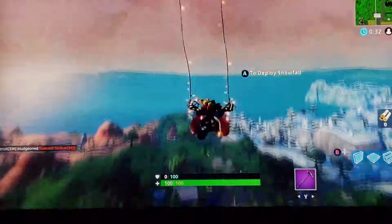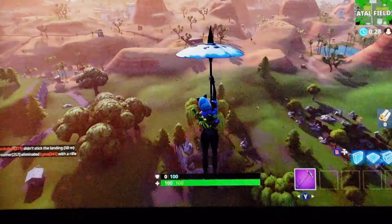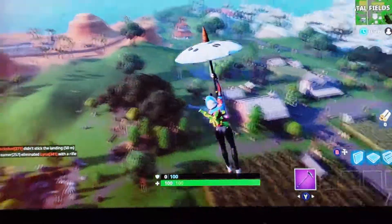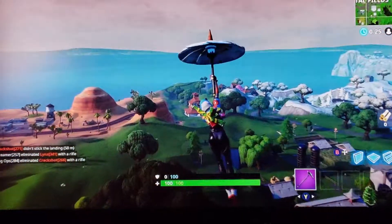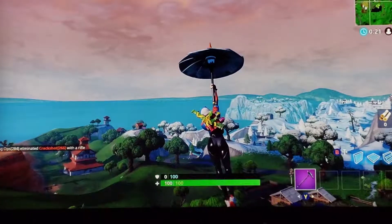You don't really want to deploy your parachute yet — you can sprint down again. I don't really want to land here because there isn't a challenge taking place in that area right now, so we kind of want to avoid that.